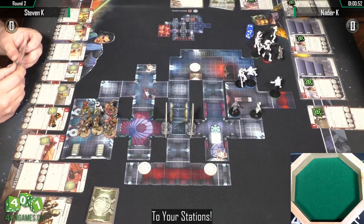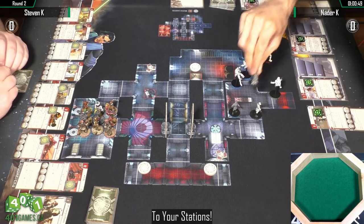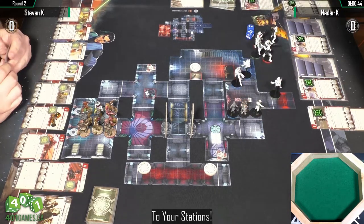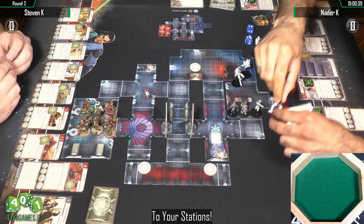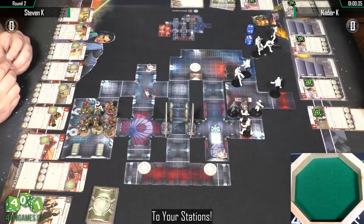Natter's got some beautifully painted Imperial figures, but I have to give credit where it's due — those are Ivan's figures that he's borrowing. Ivan does some really ridiculous paint jobs, so I'll have to get Ivan on a stream game later so we can see some of his other work too.